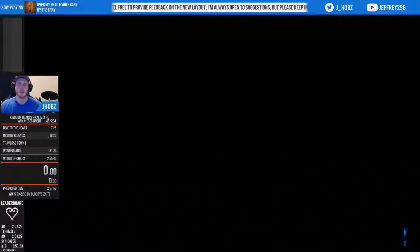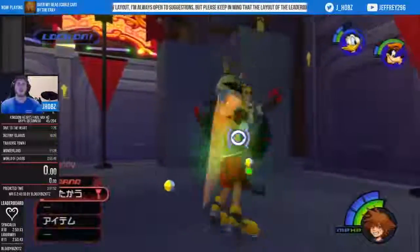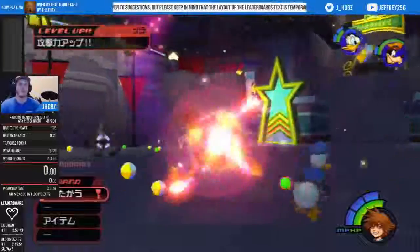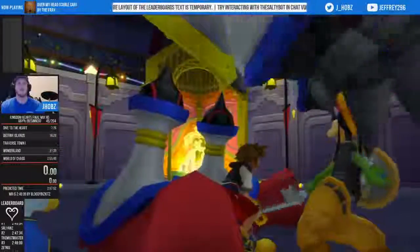Going to quickly take care of the soldiers first. Soldiers are all about doing quick two-hit combos. I usually kill the first one and then start mashing triangle. Sometimes I do ground combos if I think I'll have an easier time hitting multiple enemies that way. Donald can use fire and one-shot them, but sometimes he doesn't.